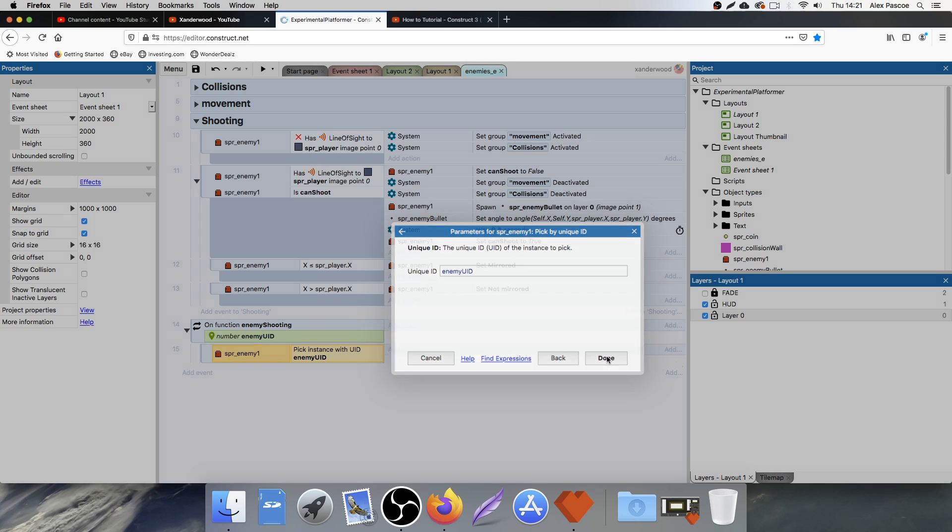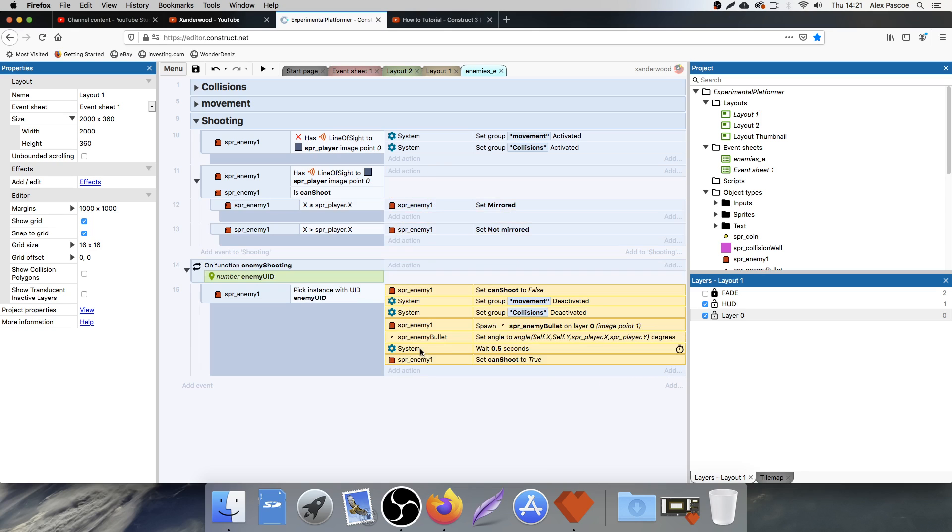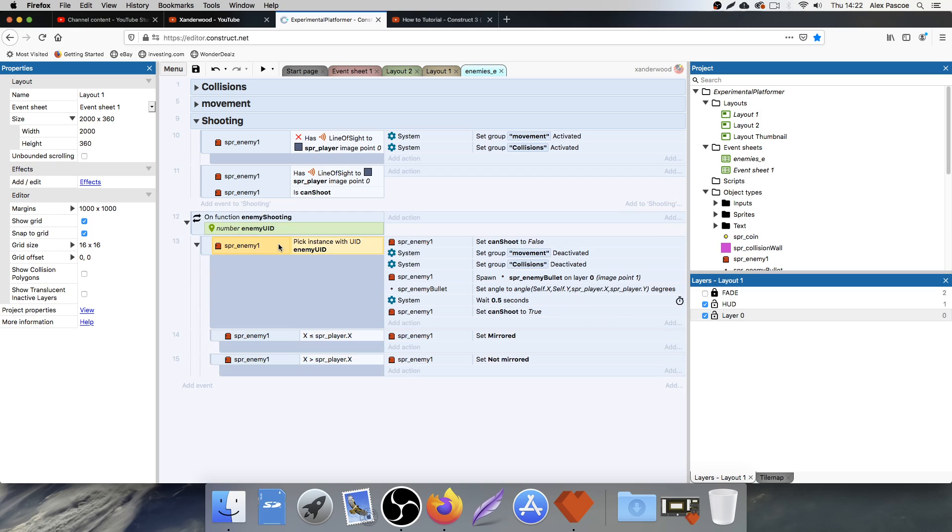Start typing 'enemy' and you'll see the enemy UID with a little tag on it, which is the same as the parameter tag. That's the one we want to select, so now whatever we put here will reference this one. Let's grab all of this code and drag it down and pop it in there. I also want to include the condition checking whether the enemy is further left or further right of the player inside the same function, because again we're dealing with the individual enemy.